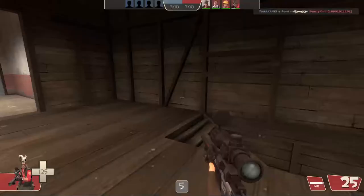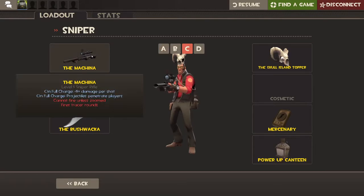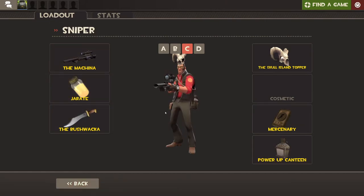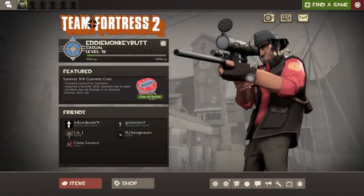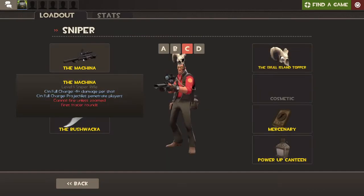On full charge it does 15 plus damage per shot and it can penetrate players — it can go through and hit a person behind them. It cannot fire unless zoomed in, so you have to aim. And it fires tracer rounds so you can be traced back to where you're shooting from.